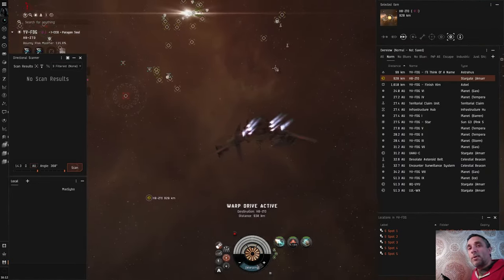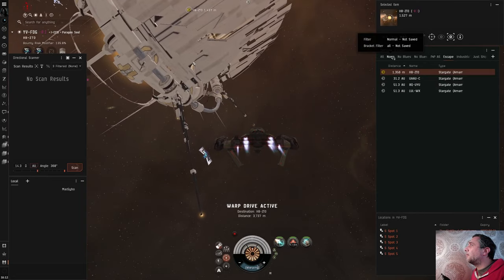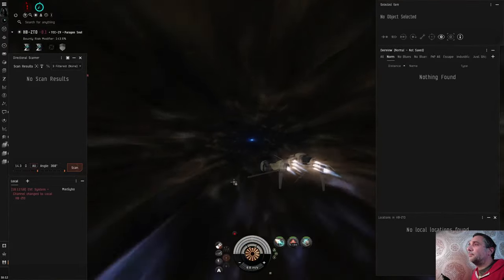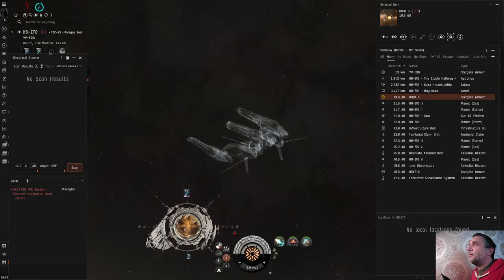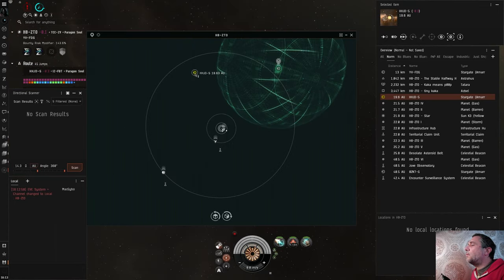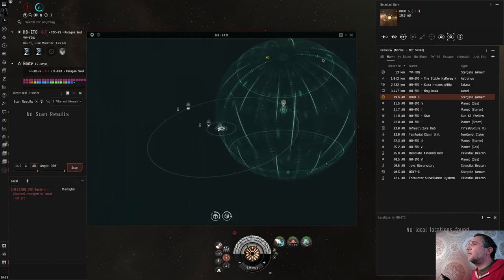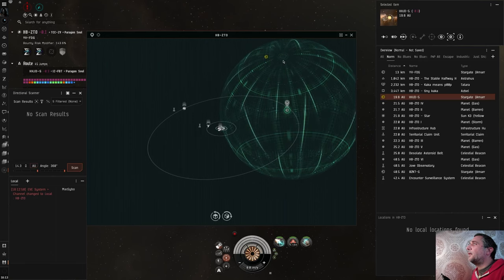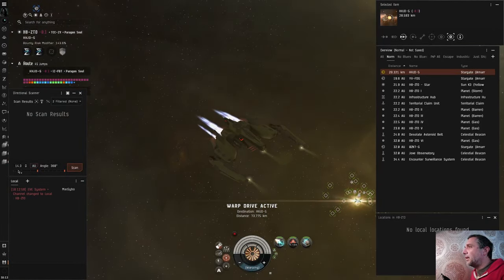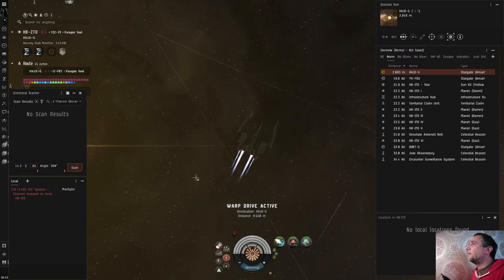So this system's clear — you can jump the gate. There's no way of knowing what's on the other side; I could be jumping into a bubble camp. There are four different gates here, so while they might know I'm in this system they might not know where I'm going. We jump, and another empty system. Coming into scan range within 14 AU of the gate, you can hit scan and it would have told me if there was a mobile warp disruptor there.